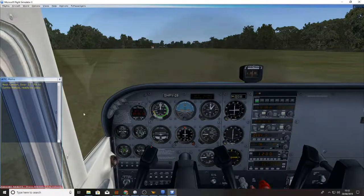ATC: Soar to Seven, cleared to Santo Picoa airport as filed. Climb, maintain 4,000. Departure frequency is 119. We'll just acknowledge that with a squawk code.